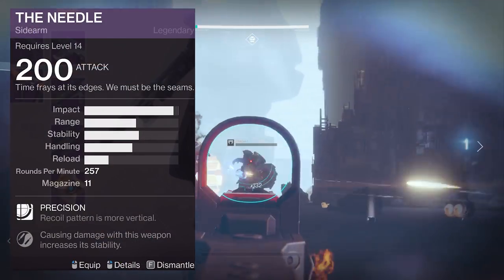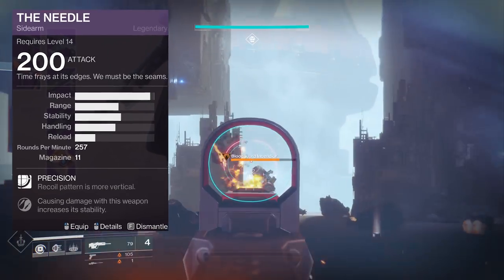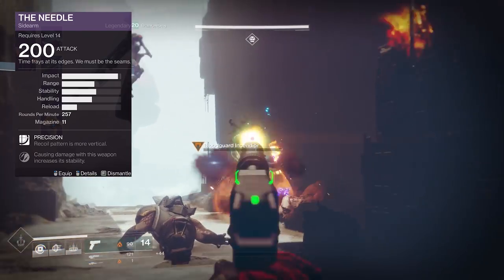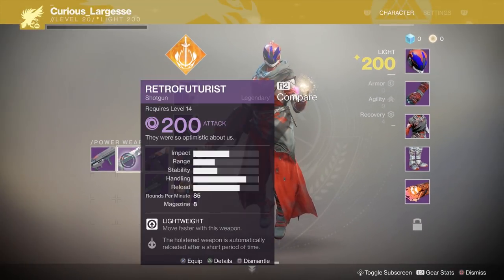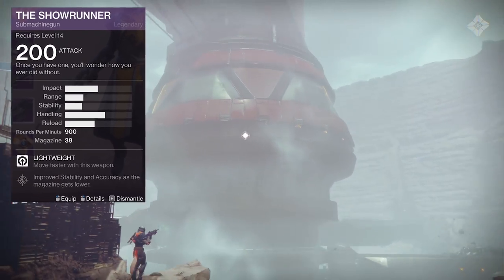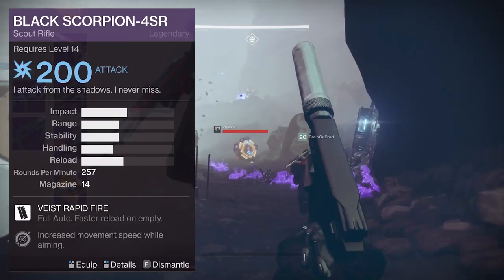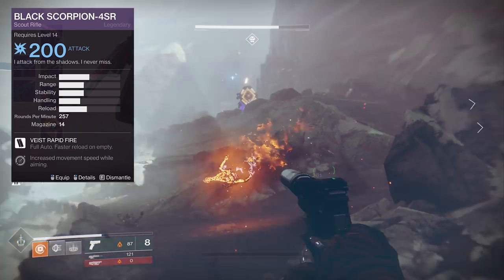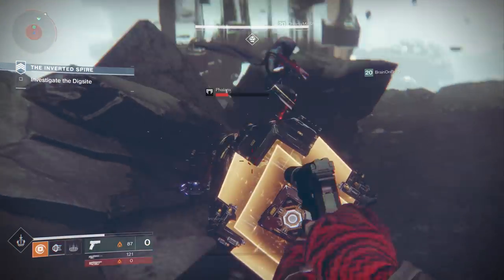The Needle sidearm is in the precision category with a very high impact stat of 95 and an RPM of 257. We don't have PvP numbers but in PvE you get up to 127 critical damage at optimum range — fairly powerful. Compare that to the Does Not Compute scout rifle at 143 critical, so sidearms are going to be pretty good. Up next, the Showrunner submachine gun is in the lightweight category with a high rate of fire of 900 RPM and 50 impact. The Black Scorpion scout rifle is a Viced weapon with Viced Rapid Fire, allowing full auto and a faster reload on an empty magazine. It has a rate of fire of 257 with 50 impact, equating to 29 PvE body damage and 86 critical damage. No PvP numbers for this weapon just yet.